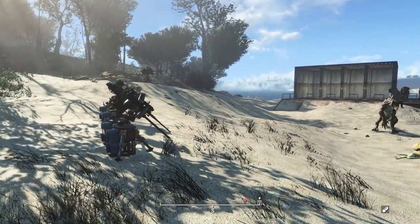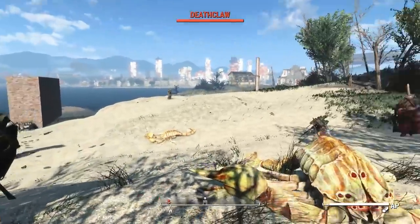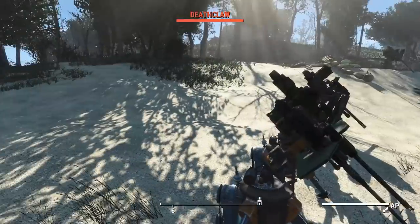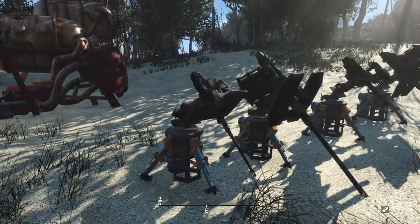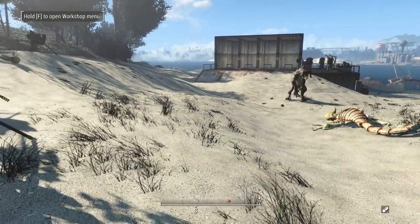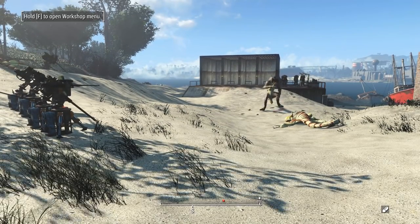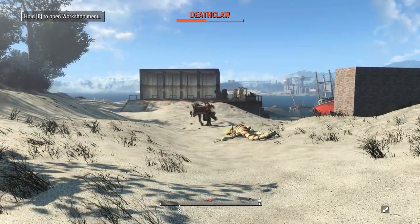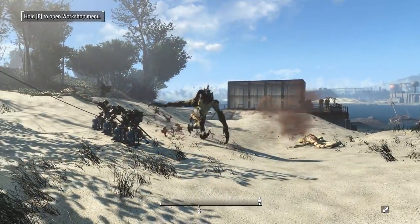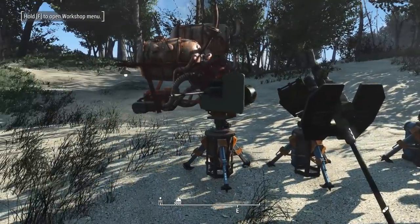Now we're on to individual damage tests. I almost forgot to disable this other turret, so we'll test each one individually by powering it up to the generator and testing it on that deathclaw. Starting with the Mark 19 machine gun — wiring it up and turning on the combat AI. Two full bursts and the deathclaw is down. Not too shabby — good job, Mark 19.